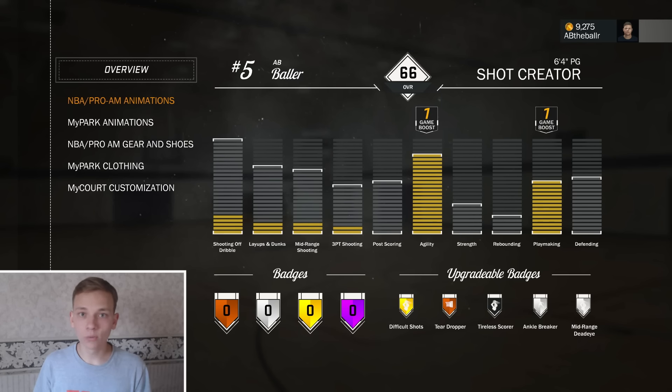I'm really liking how the dribbling works in this game — it's a lot better than 2k16. I went with the 6-4 shot creator at the lowest weight you can go and the lowest wingspan you can go, just to get that extra speed and agility. That's why I did that, and it's going to be pretty interesting to see how 2k17 turns out at the beginning. Hopefully this player is good.